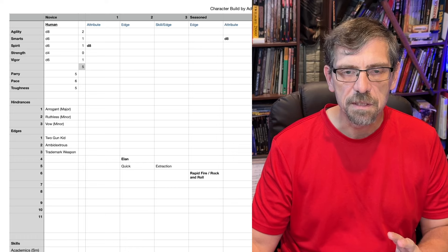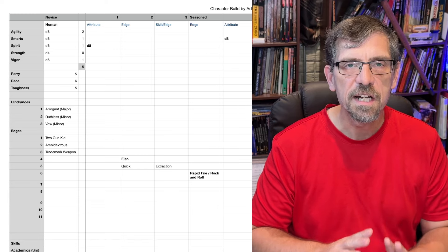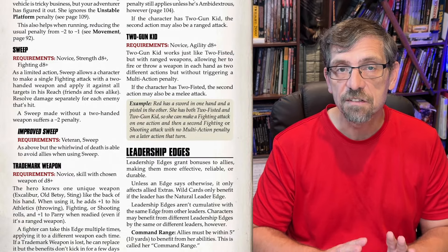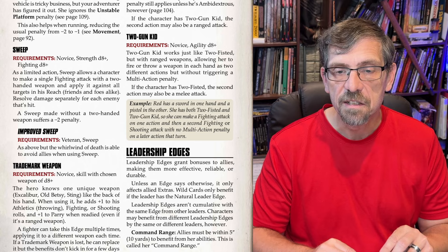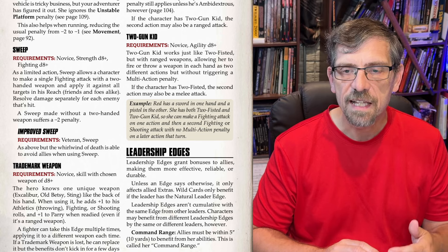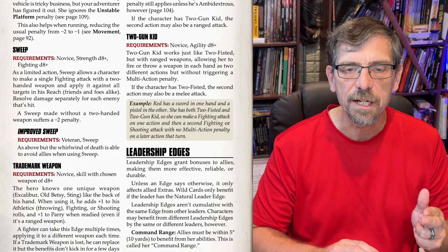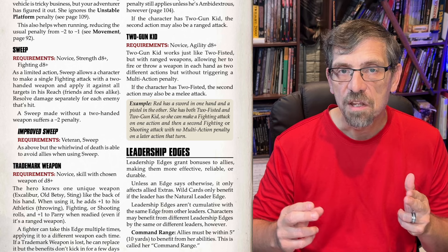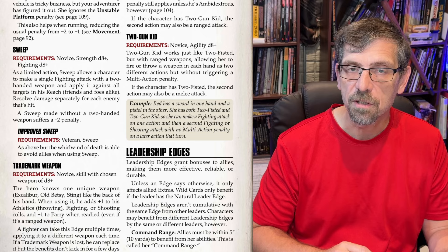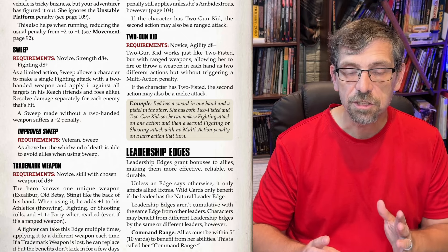The beauty of this build is that the character is already super effective at novice using the edges. The first edge I'm going to pick is Two-Gun Kid, which requires novice and an agility of D8, which we have. Two-Gun Kid is just like Two-Fisted but for ranged weapons. The whole point of it is they allow you to fire or throw a weapon in each hand as two different actions but without triggering a multi-action penalty. So I can do two actions without MAP.